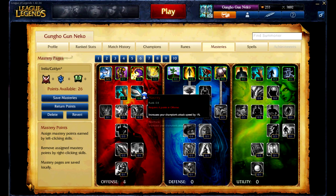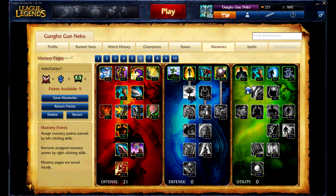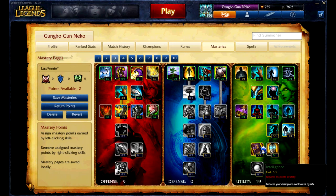The most common way to use masteries is like this. For attack damage carries, you will generally see 21 points into offense, 0 points into defense, and 9 points into utility. The 21 points into offense will give your attack damage carry a little bit more of what that champion needs to do its job. For casters, it's the opposite: 9 into offense, 0 into defense, and 21 into utility. The 21 in utility gives your caster more mana regen and reduced cooldowns to cast abilities faster and help your laning into late game.